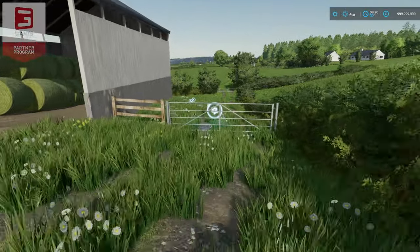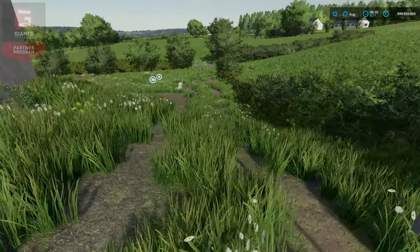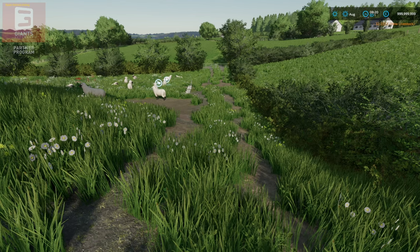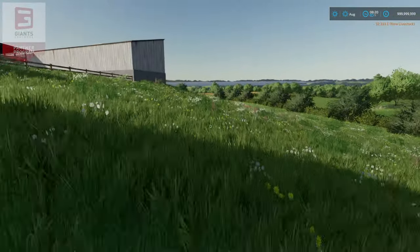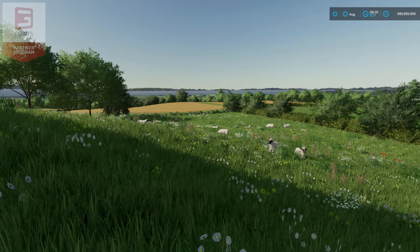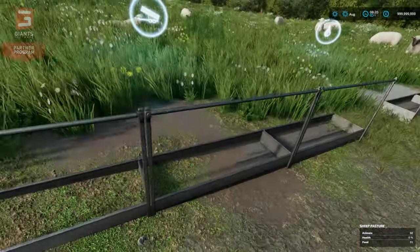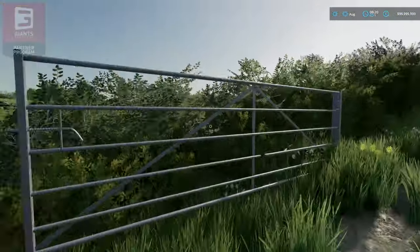Down here we have our sheep. We'll stick in some sheep — 60 in there — and they will roam. If you put grazing in, they will graze all the way down the back. Feed and water goes here. They will take loose feed and they will take bales as feed. Pallets will spawn here.